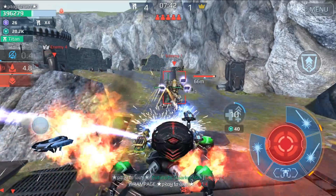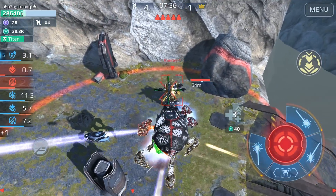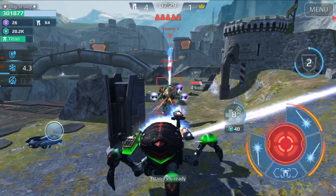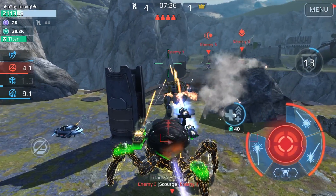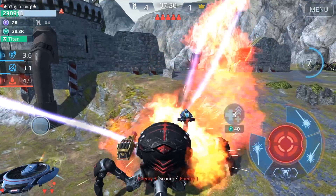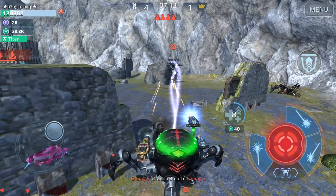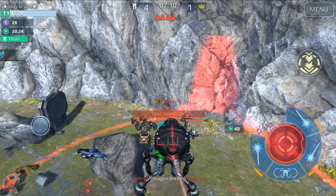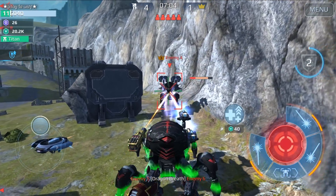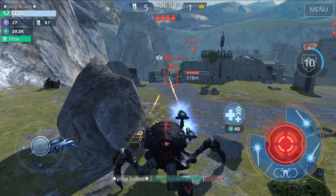Nice trick! Everybody is attacking me and I'm activating the jump ability again. While using the ability you get more defense points — that's the Invader's jumping ability. My kill got stolen again — many kills have been stolen from me when I play the Invader. I try to get the Ao Jun before anyone else — and there you go, another kill.